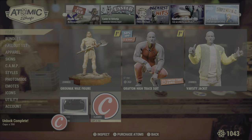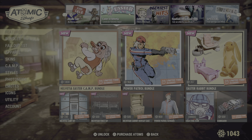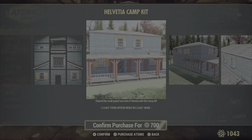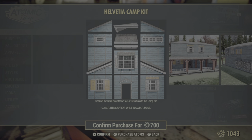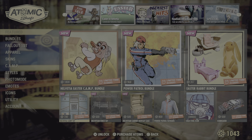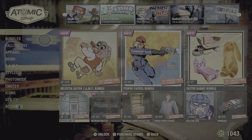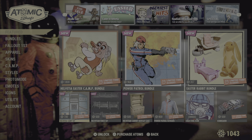So that is it for the Atomic Shop this week. Honestly, it's a little bleak for me. I mean, they did just come out with the Alicia Camp kit last week, so I really can't blame them that much — but I want to see some more clothes, some more hairstyles and accessories, and camp things. Let me know what you think in the comments below and I will catch you next week. Bye.